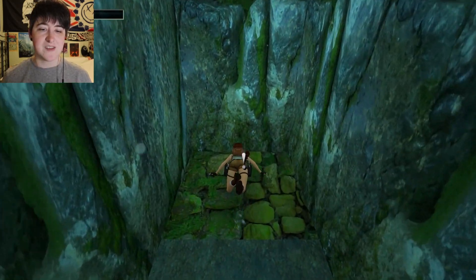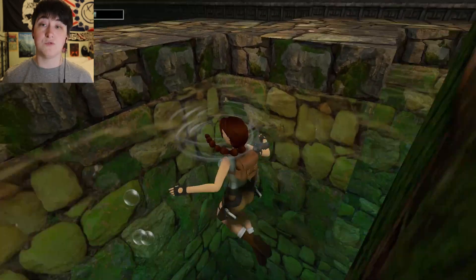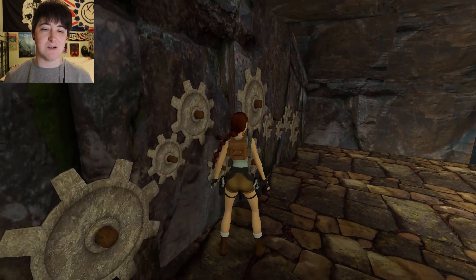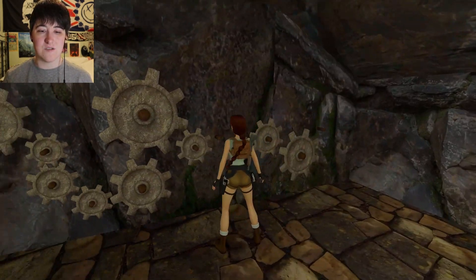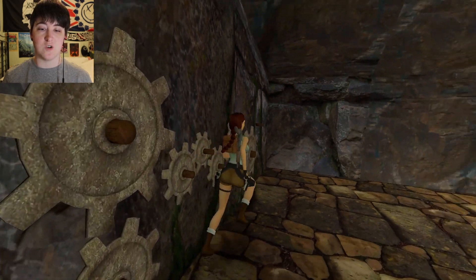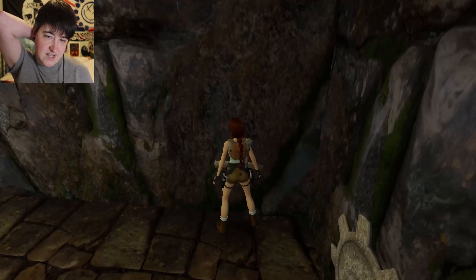There we go — that's the last cog. Then I think we're nearly done with this level. I'm going to go back and put the cogs into place. Welcome back at the bridge at the beginning of the level — I definitely didn't get lost trying to find my way back. There's one cog placed, then two. This redirects the water — there was a closed gate where we found the shotgun. I don't think that gate leads to the exit though; I think it's just a secret section.